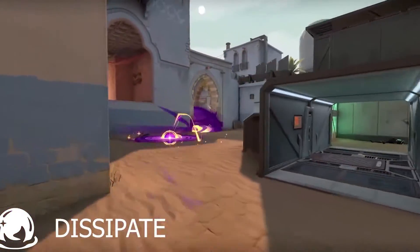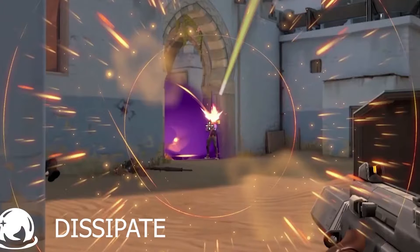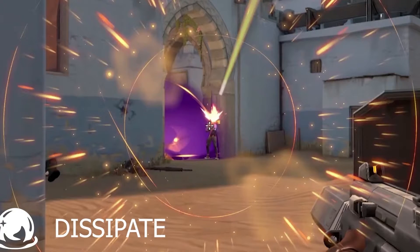With her Nebula Smoke, you can turn this thing on and then it immediately turns back off and gives you the charge back, and it's basically going to bait anyone who wants to walk through the smoke. Set this thing up on defense, turn it on then turn it off, and anyone who tries to push through thinking they have a free smoke to walk through will instantly just be caught out in the open.